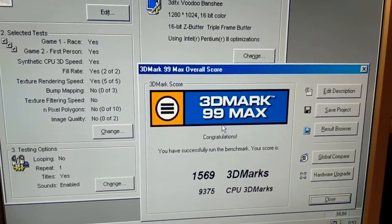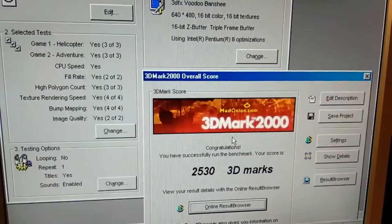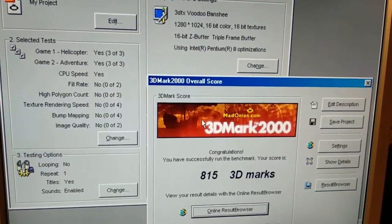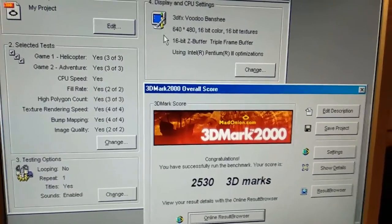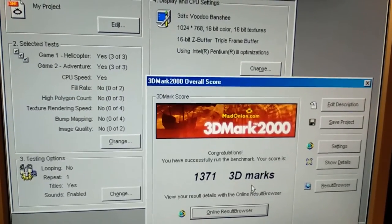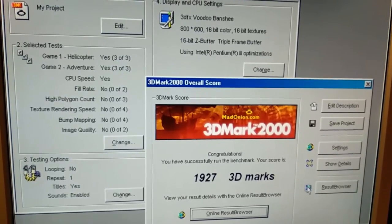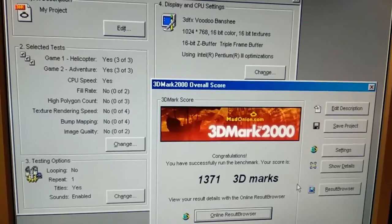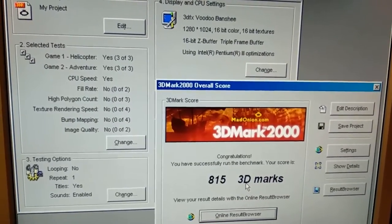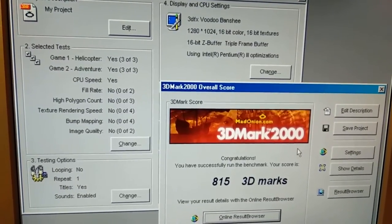With 3DMark 2000 we had scores below 100 previously. Now at 640x480 we have 2500, at 800x600 around 2000, at 1024x768 around 1300, and at 1280x1024 we got around 800.